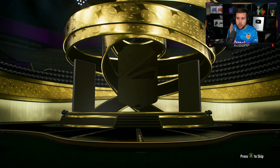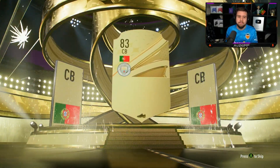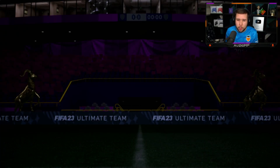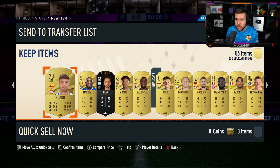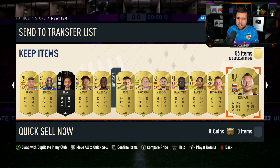All right, take my FIFA points, EA. Gold walkout — striker. Ruben DS, a card that we see so many times. Alaba and Kunku. I'm going to check all the way at the end just in case, but there is not a Foot Fantasy.